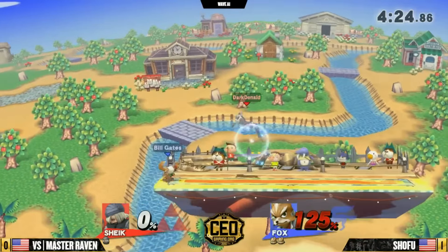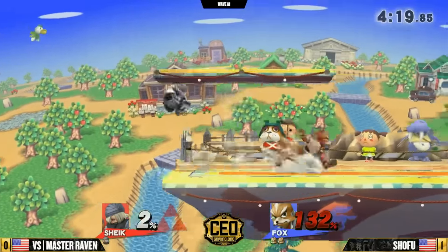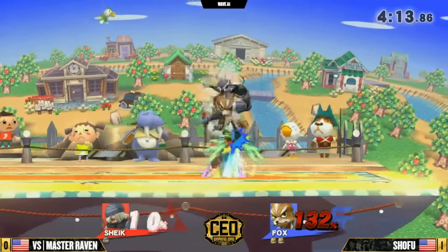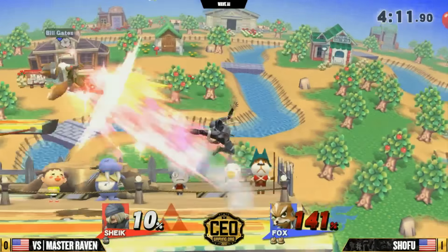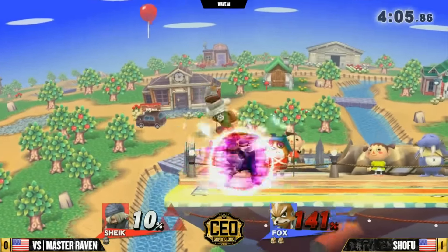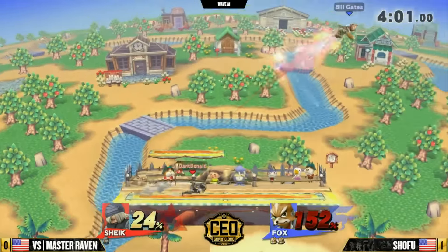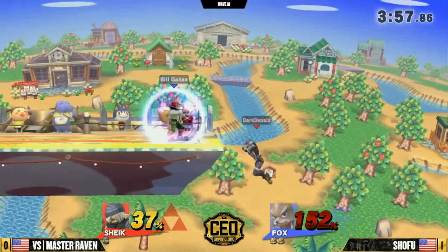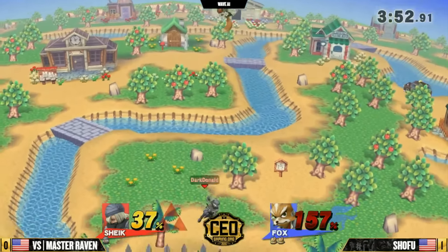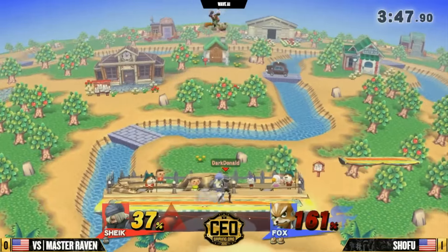I think there might have been a better option for Master Raven to bounce and fish away, because he didn't really have anything much else, and that up smash was guaranteed outside of bouncing and fishing away. Master Raven continually not able to do really anything to Fox when he's offstage — Shofu's just recovering very, very safely, using that shine to stall out, then getting straight to ledge. Trying to catch anything, a two-frame, trying to catch his head poking just above the ledge with those down tilts on Fox's Illusion, but not being able to get it. These are the percents that Sheik players dread.